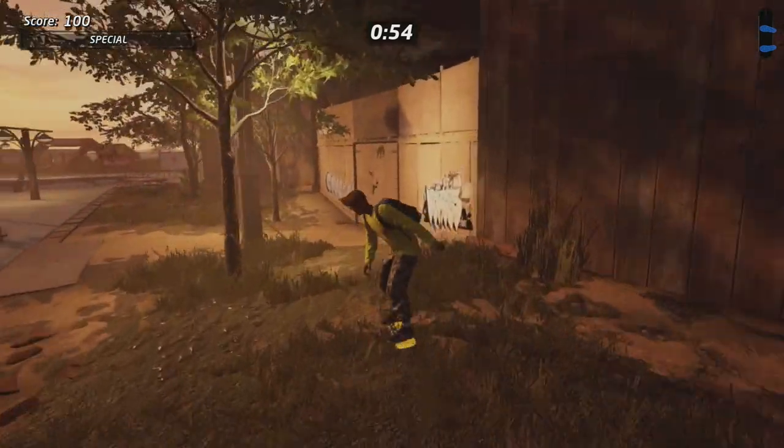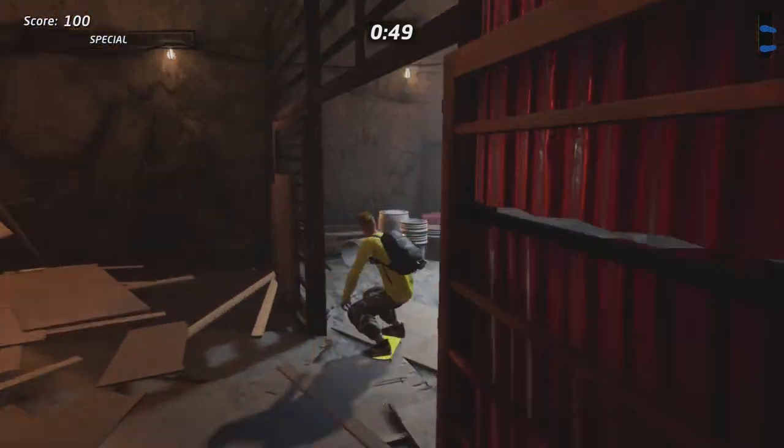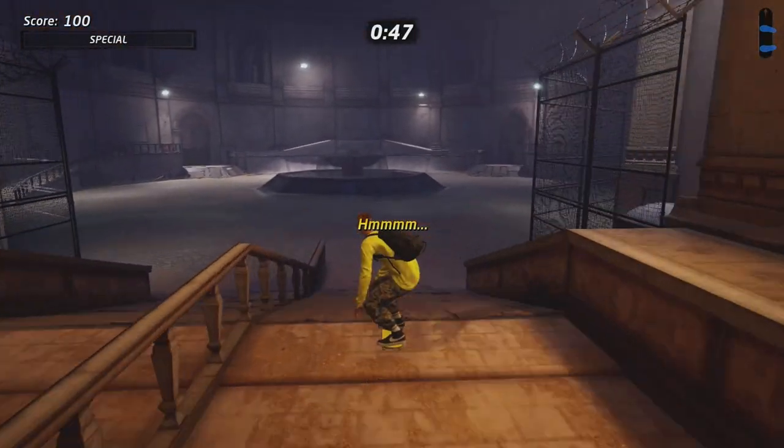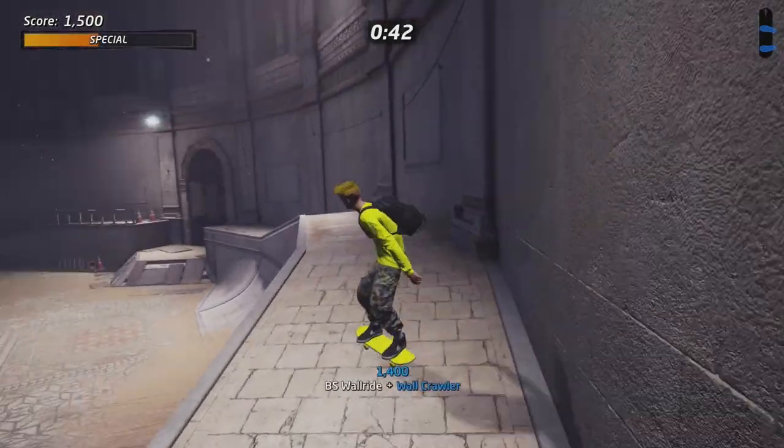The second secret area you have to go into is the area right here on Marseille. Once you go into the cave, the only thing you need to do is go to the right door. And on that right door, you will actually find yet another logo.